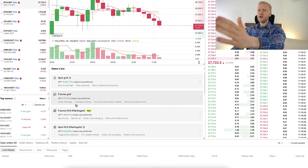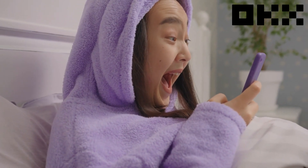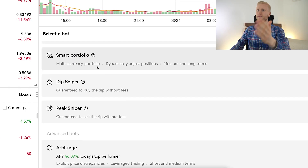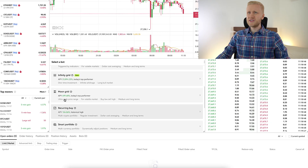OKEx provides possibly more trading bots for free than any other major cryptocurrency platform. You can see here Spot, Grid Futures, Grid Futures DCA, Spot DCA, Moon Grid, Recarving Buy, Smart Portfolio, Sniper Bots, Arbitrate Bots and much much more.